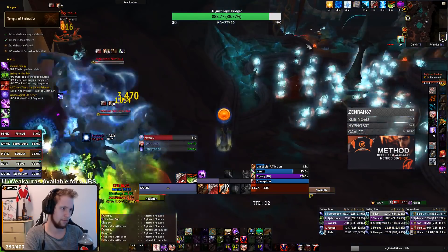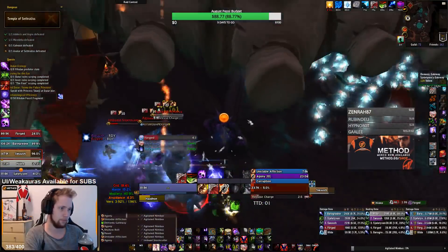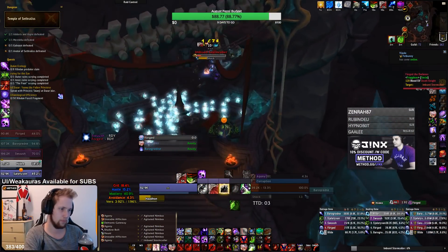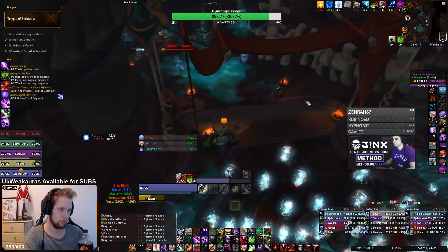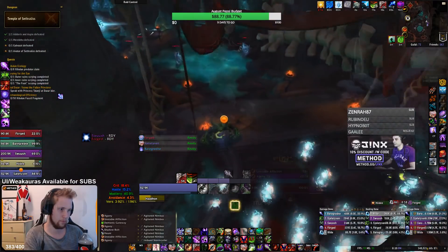This skip is not really a time save but it can really help your friends out. It's in Temple of Cetralis on the first lightning ball RP event, where you can just gateway across it all and help your friends out so they don't have to think.